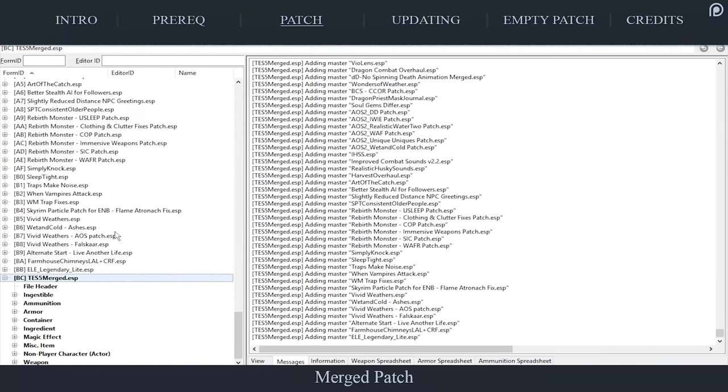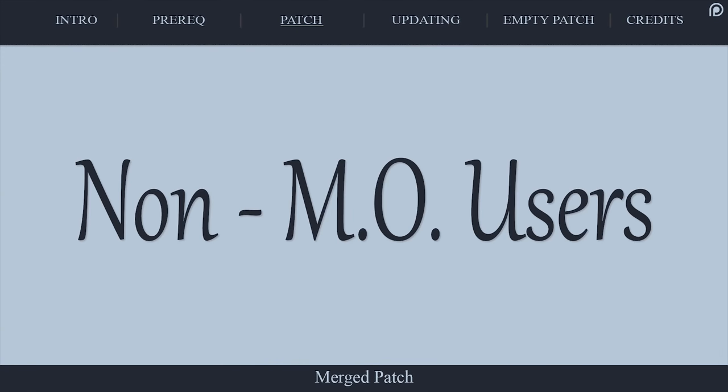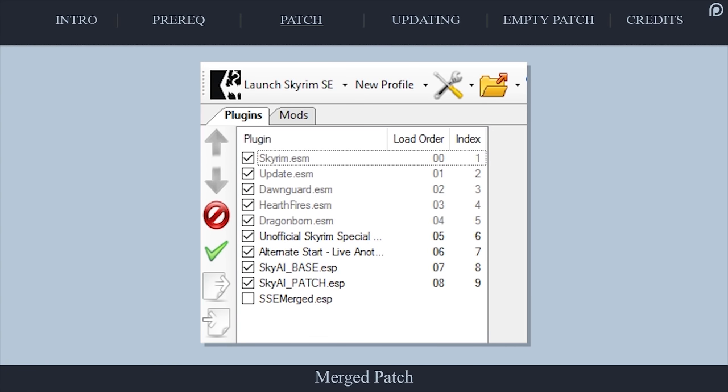All users now select the X at the top right of the application. At the Save Changed Files window, assure that the merged patch is activated. Mod Organizer users, make sure that the Backup Plugins option is also activated or the file will not appear in the Overwrite folder. Select OK. The merged patch will have been placed in your game's data folder, so all you have left to do is open your Mod Manager and activate the merged patch in your plugins window.